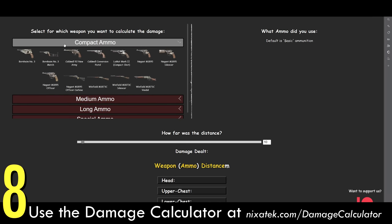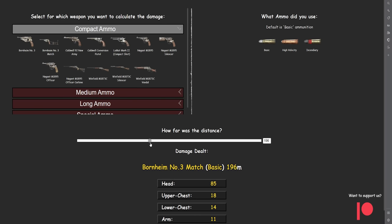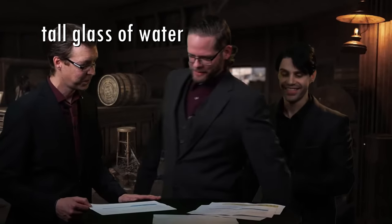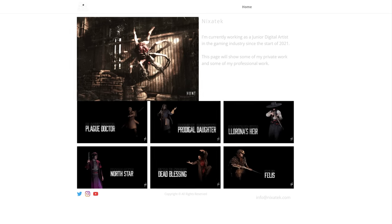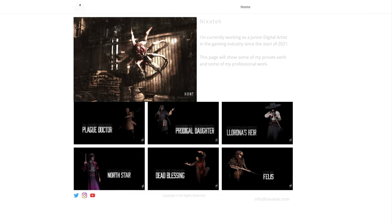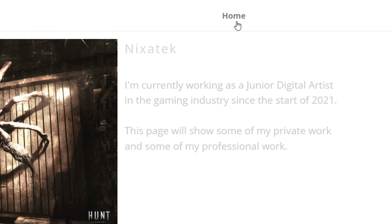Number 8: Use the Nixotech-hosted damage calculator. One of the most difficult things to learn and master is the damage fall-off for every weapon. Thankfully, this tall glass of water took matters into his own hands and hosted a damage calculator on his website. It isn't quite up to date at the time of making this video, but what better motivator for change than social pressure? Sending people to his website seems selfless, but it's the least I could do for having a tribute to me at the top of the page.